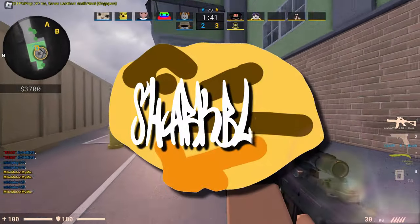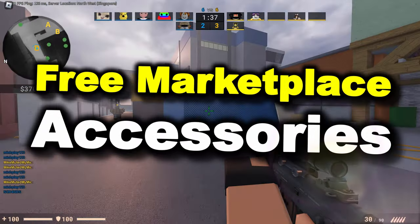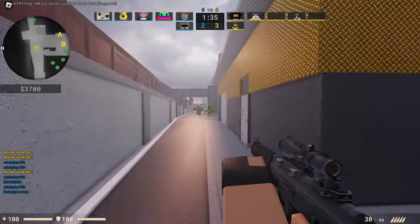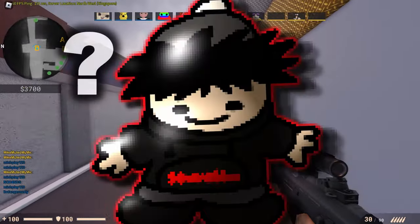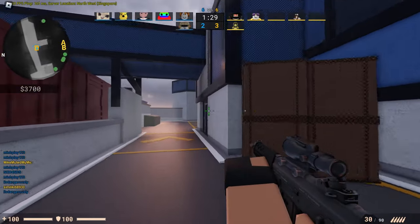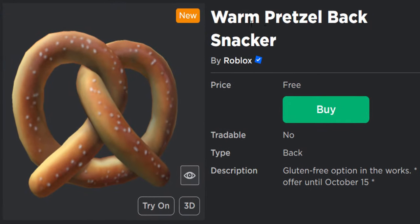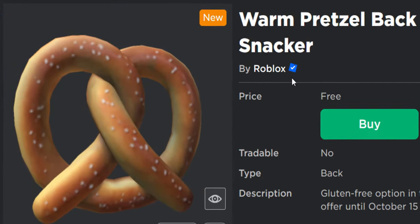I was thinking about this the other day — we haven't had a free marketplace accessory in ages. Well, it turns out guys, we finally have a new one. I think this was uploaded yesterday, last night or something. For some reason I only just found out about it, but I'm going to link this accessory down below. We can actually get this for free: the Warm Pretzel Back Snacker.